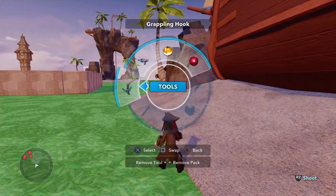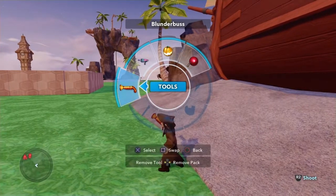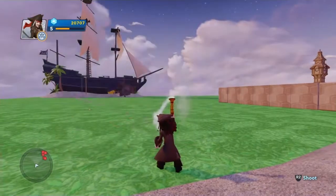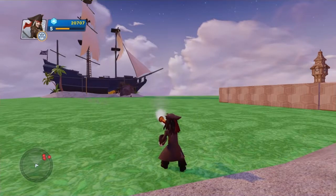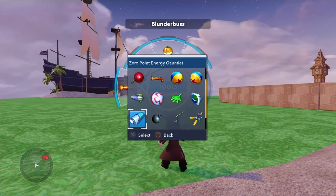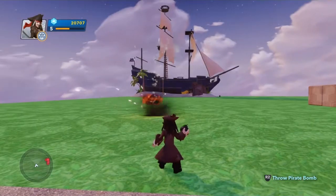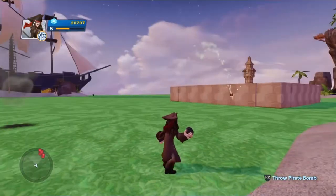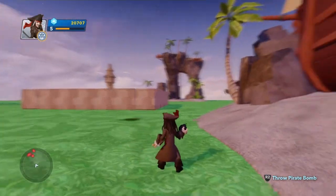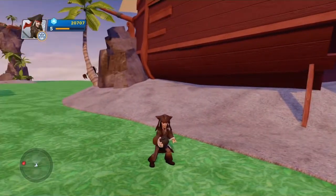Next is the blunderbuss - it's a massive gun which I can use. And then last but not least we have pirate bombs. When a pirate bomb hits the ground it explodes. Inside that box there is where enemies are - I'll show you them right at the end.